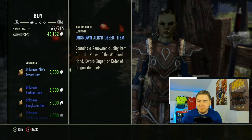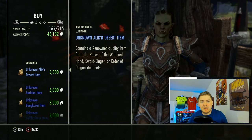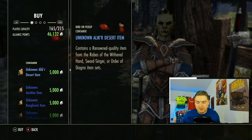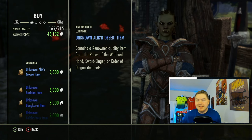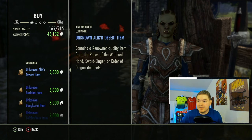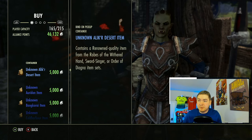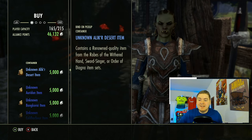Here's the perfect example of why you always need to be open to what you're going to sell. Every single server has different inflation. Somebody commented on my last golden vendor video that they sold a deadly necklace for 500,000 gold. The rates you're going to see are very different on PC versus console. On console, you're not going to sell that necklace for more than 150,000 gold if you're lucky — probably around 80,000 to 90,000, which means that's one gold for every five alliance points. That is hot garbage.